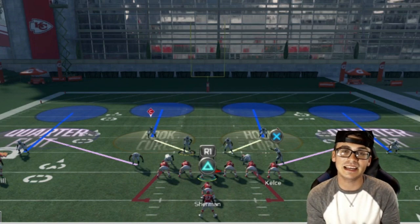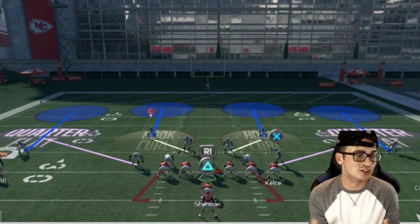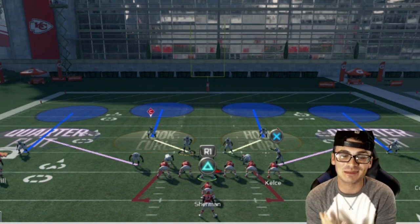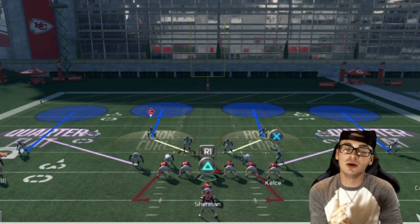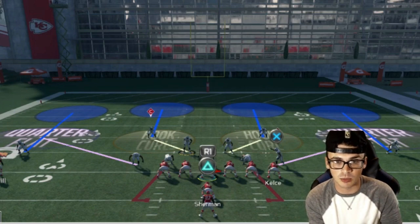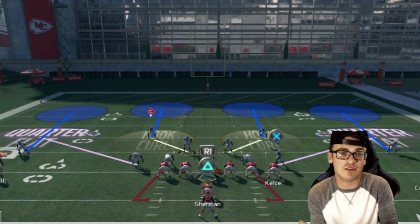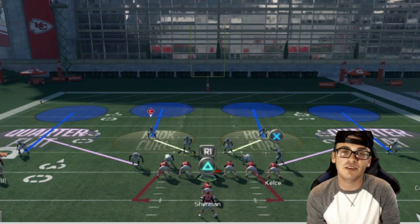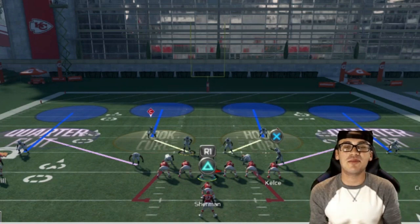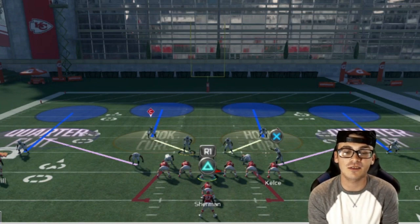What we're going to be breaking down today is Cover 4, and more importantly Cover 4 Drop Show 2. Now I don't know who said Cover 4 Drop Show 2 was the best defense, but it is easily one of the most overused and most annoying defenses to go against. It is just extremely boring to play against over and over, especially if you're a casual player who might not understand why it's so good — it could make things very pesky, and there are plays you'd never think to call against it.